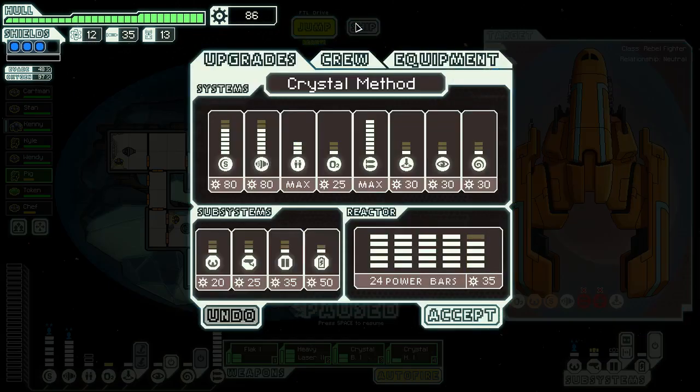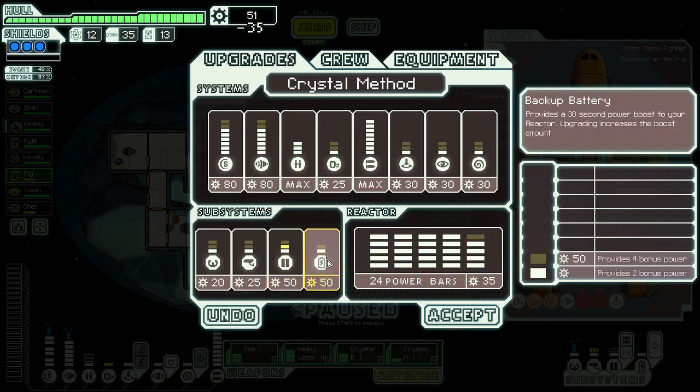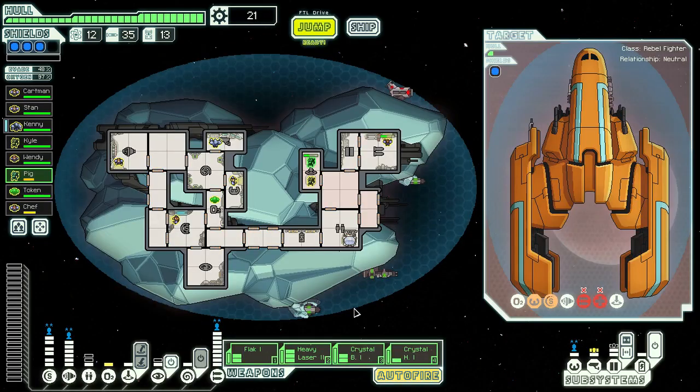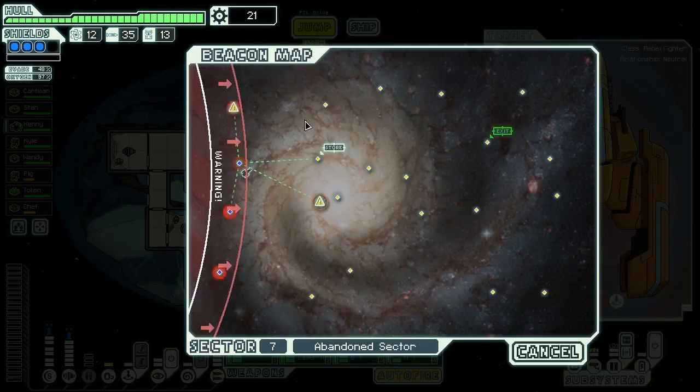Everyone back. What do we need? Doors. We will actually work on the cloak though, so we don't need to climb by all the time. We'll need the cloak turned up.